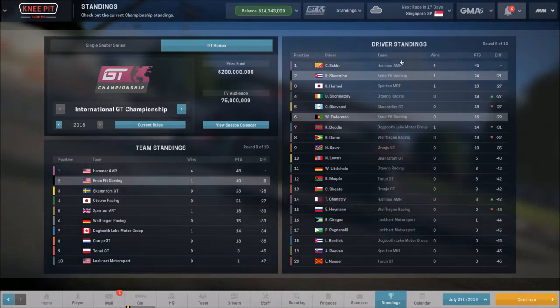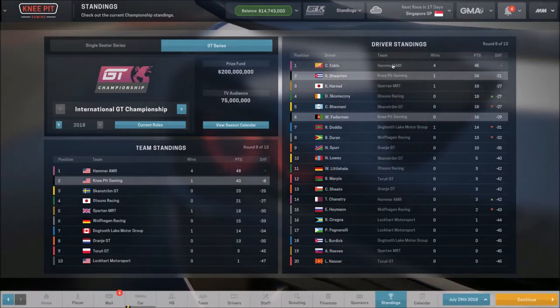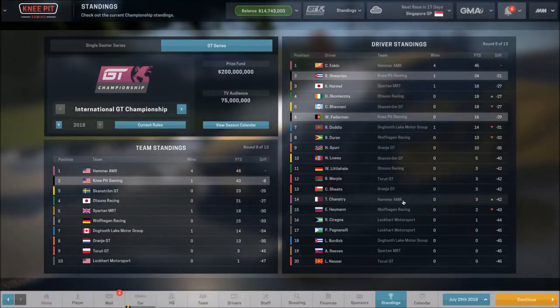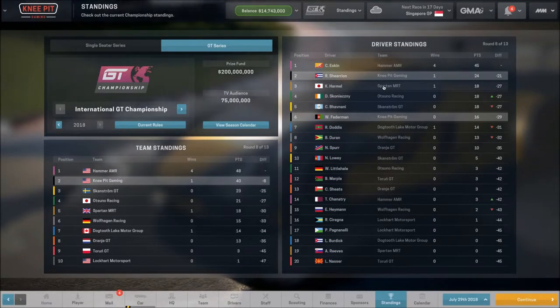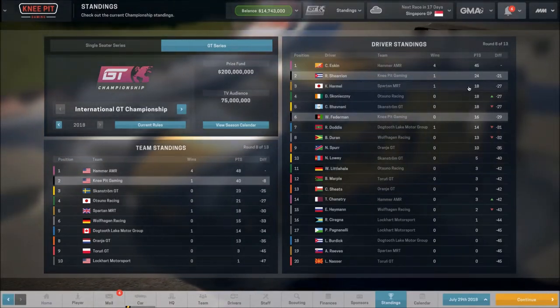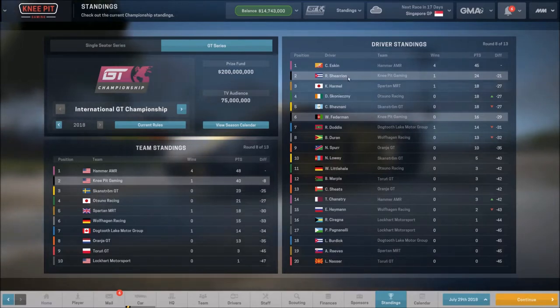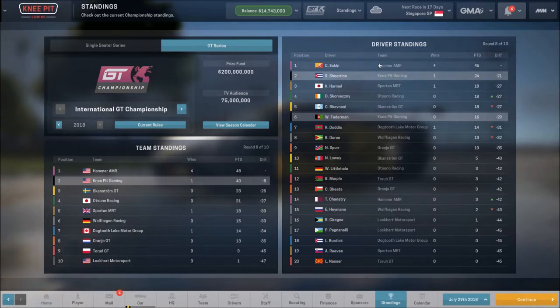This team is constructed around finding an absolute premium driver — the best driver possible — and pairing them with a great car. The other driver is just sort of there; you're either developing a new driver or getting the best you can afford after paying a huge amount to your number one. The same thing is happening with Spartan: 18 points for their number one driver and no points for their second. Our team is not constructed that way — I tried to find two of the best drivers and we're sharing points to compete.